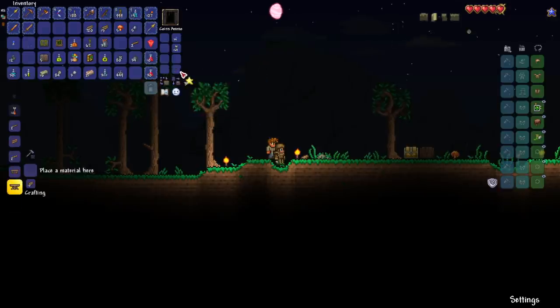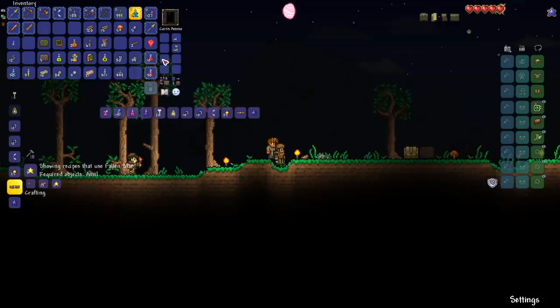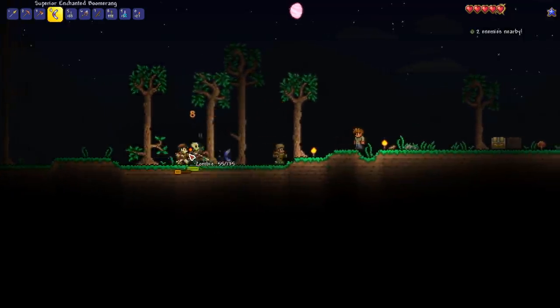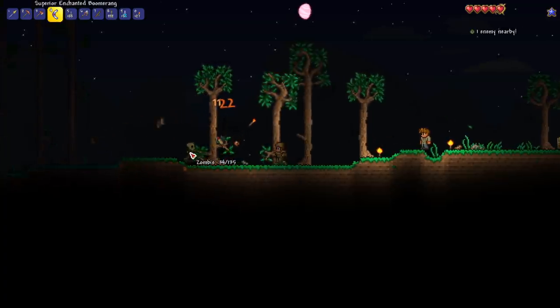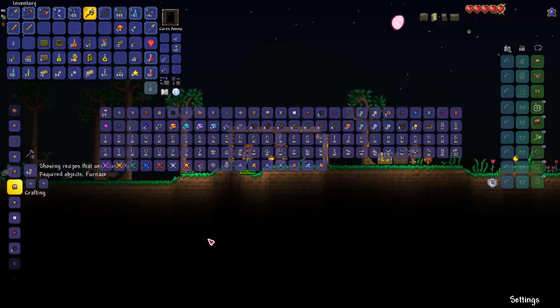Back next to the Guide — hey, what can you craft with stars? Starry Blocks sound cool. Let's take a look at our Bestiary — there are a lot of enemies in here. That zombie has a torch — does he drop torches? He does, and he drops a lot of them.